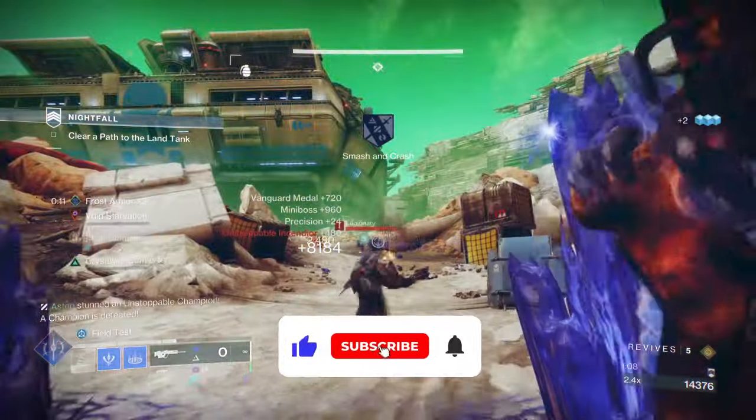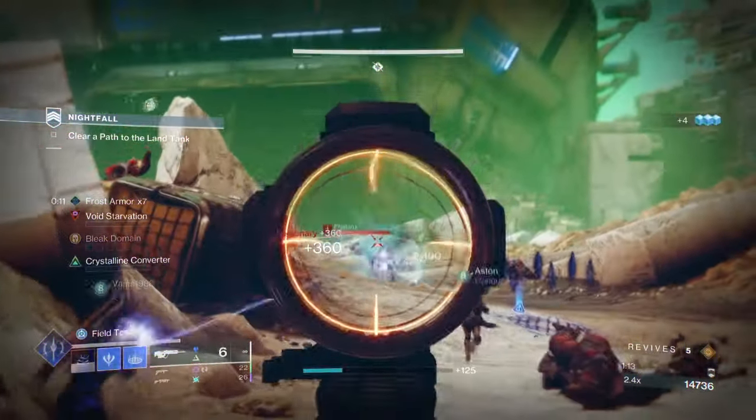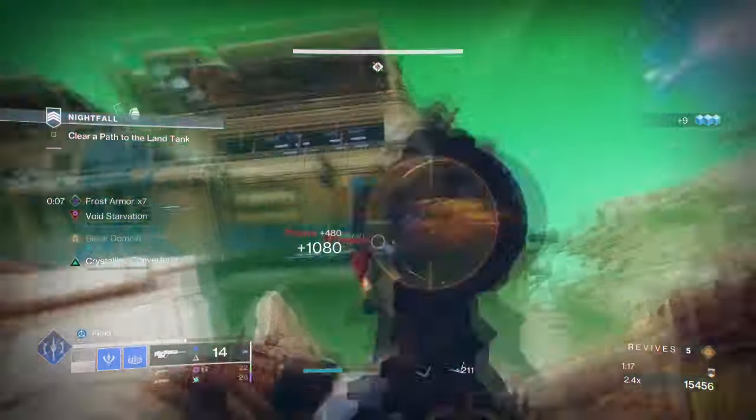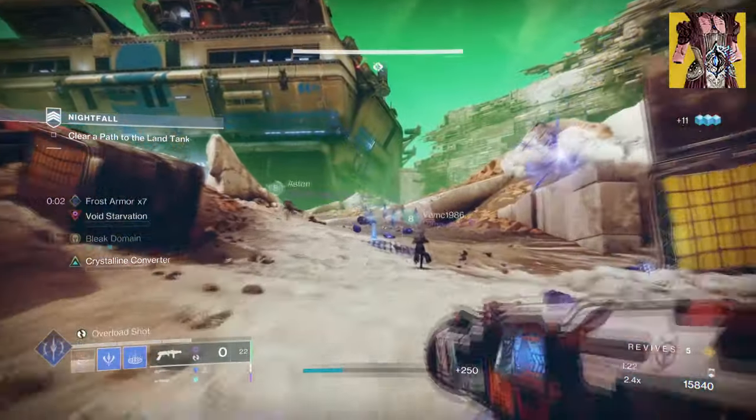Our aim is to showcase the full-status variation of Rango Reimond and how it's a much better fit in terms of offering better synergy. For this, we will be using Rango Reimond and the Prospector. Let's start with the exotic armor, Rango Reimond, with its exotic effect: Bleak Domain.